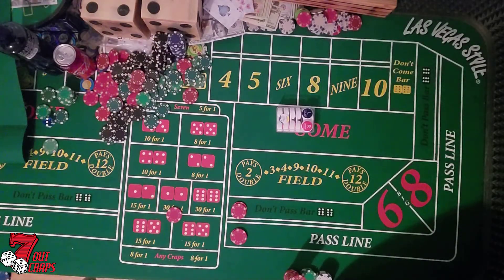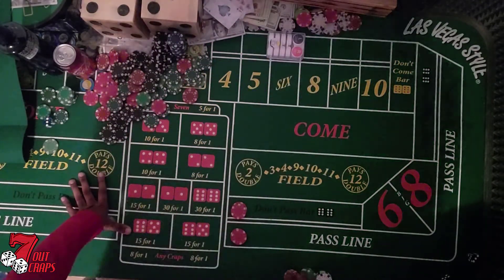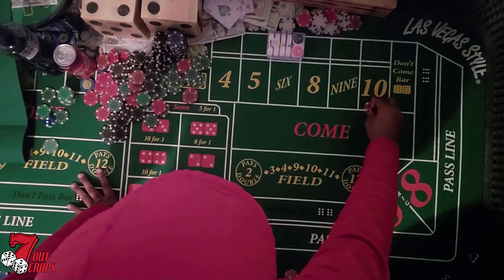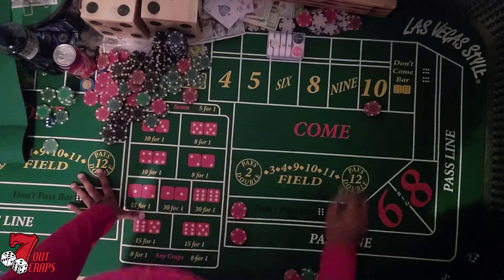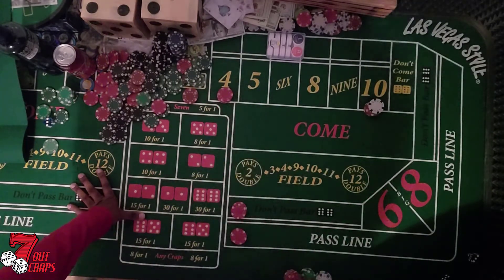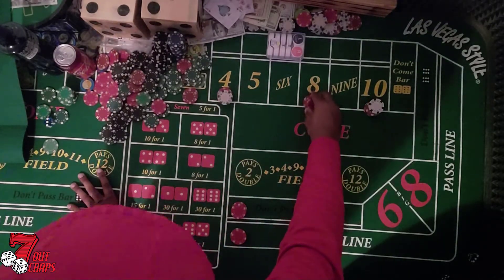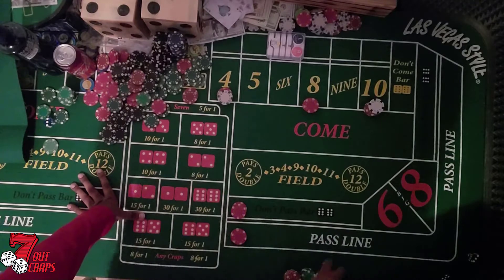Grip these dice correctly — grip is everything. Just like king dice said, grip is everything. Hard six — like the six up. We got a free buy-in for the ten from that snake eyes, so we buy the ten and the four for twenty-five. Let's get it. Six-eight — that's going to pay thirty.